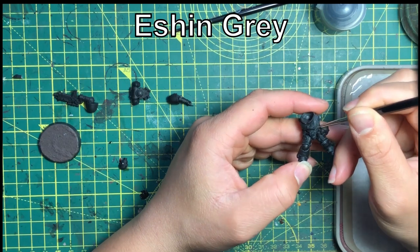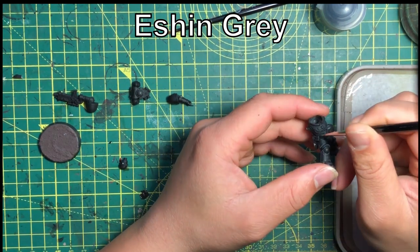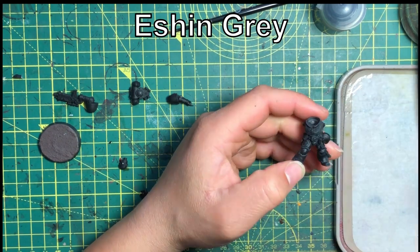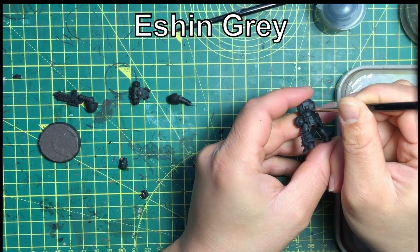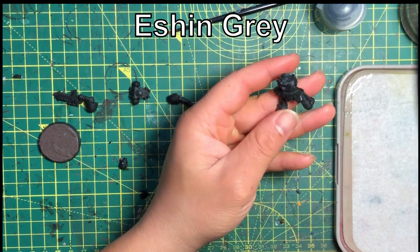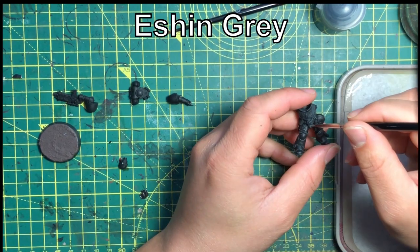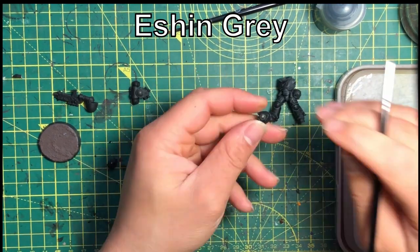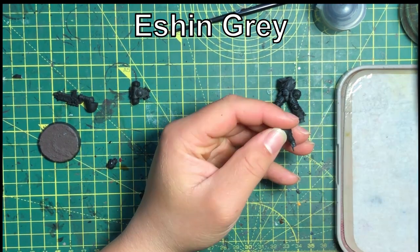There's always a Redemptor, I find. In some cases there is an Invicta War suit, along with either Eradicators, Devastators, or Hellblasters. For the troop units, it's normally three units of Infiltrators or Incursors, and maybe one unit of Intercessors somewhere. Overall, that's quite a solid list that you can put into any chapter — whether it's Space Wolves or Salamanders — and you're going to get quite a good result.